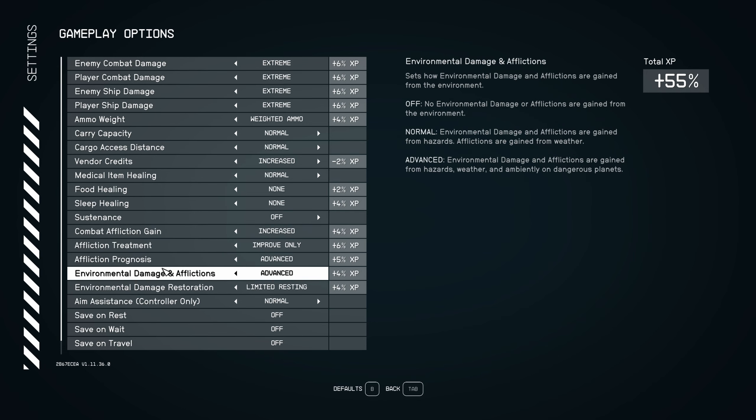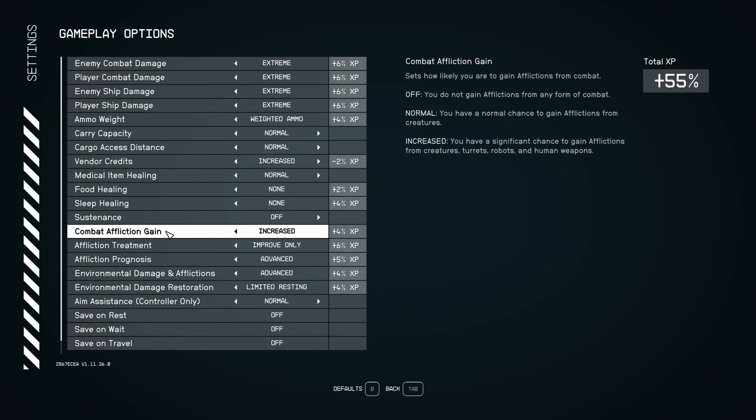For me the best part is the afflictions. Combat afflictions have a serious impact — once you start piling up debuffs from different wounds, it can really slow you down. I like that a lot.